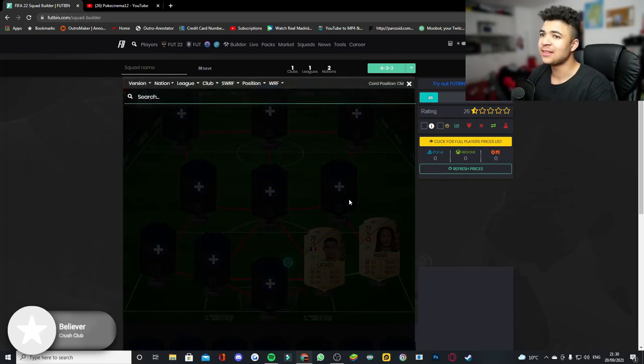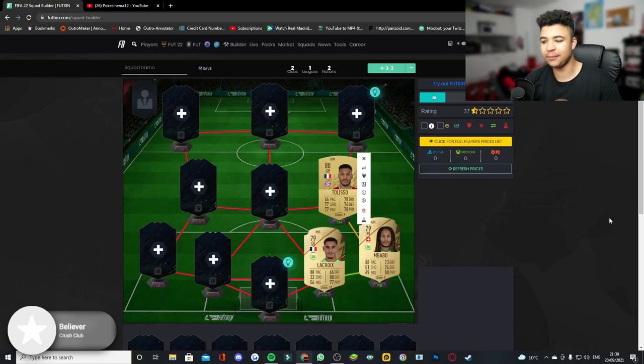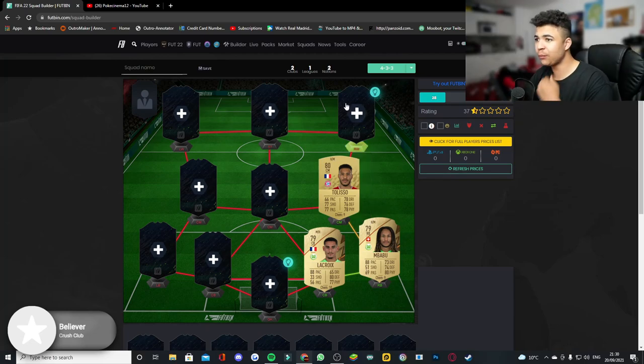At center mid I have Taliso. You guys are going to be thinking why Taliso — he's got 66 pace — but as a holding center mid or CDM he doesn't look too bad based on his other stats. Plus I literally saw him sell for 900 coins. 900 coins for an 80-rated card, why not?